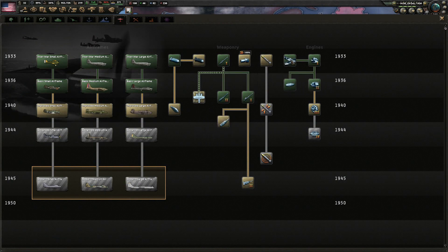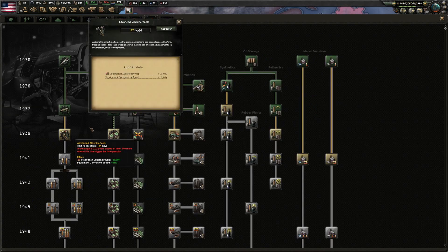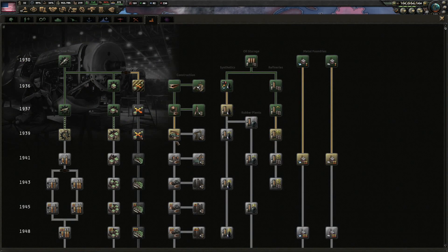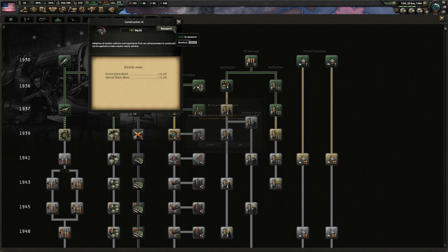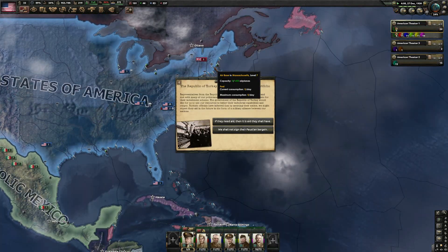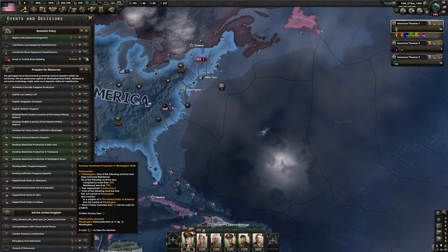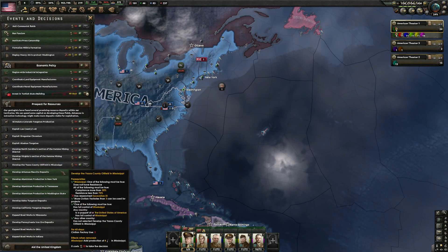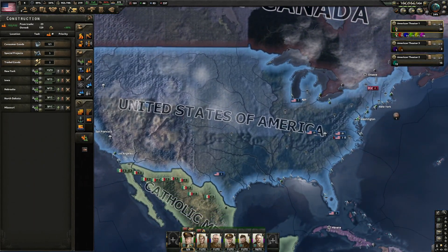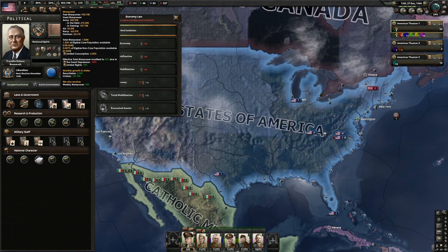Once that is done, we will be going to upgrade our planes. Actually, let's change that one to this one so that gets unlocked faster. We'll give them some aid and invest in some buildings. I would like to get rid of this, but I can't yet — because we need more support now.